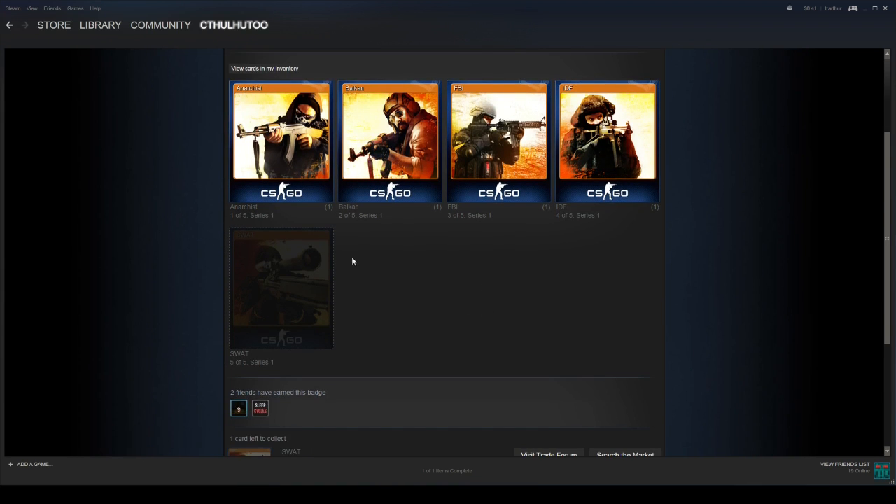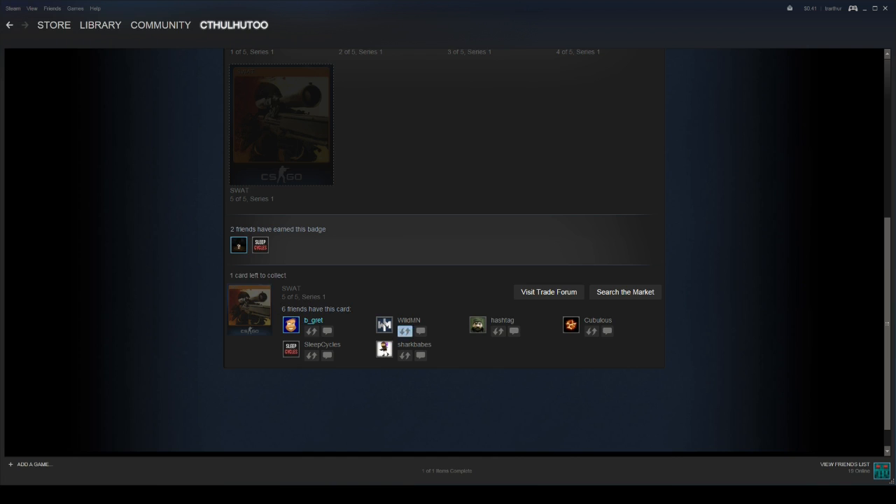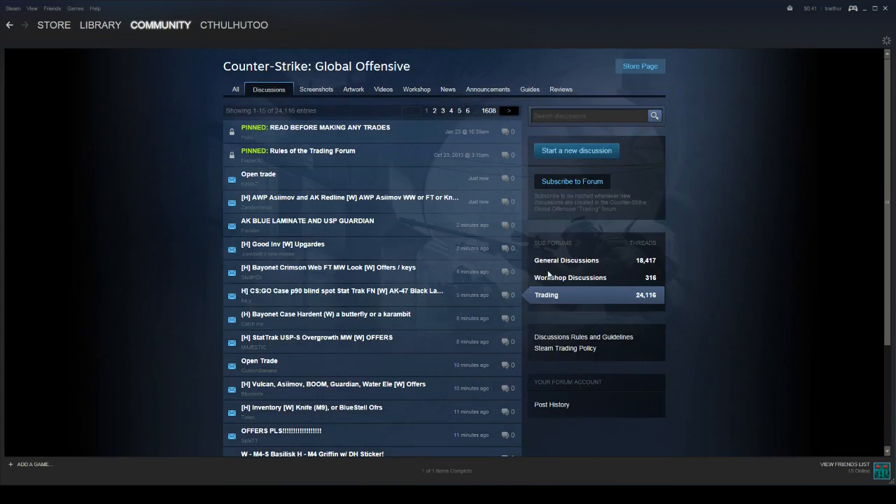So I have four out of five cards of this set — I'm missing the SWOT card. If you scroll down, you can see all of your friends that have this card. Directly from here, you can click to send them a message or you can offer a trade with them. This is what pops up when you want to trade — this is the item of his that you want, and you can drag and drop an item of yours, whether it's a card or a coupon. Pretty much anything that's tradable will show up here, and when you have something you want to do, you click to confirm and make the offer.